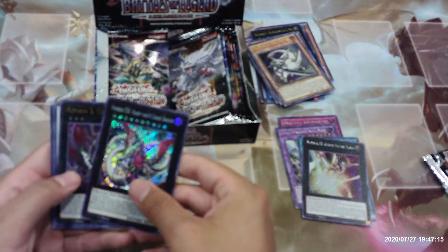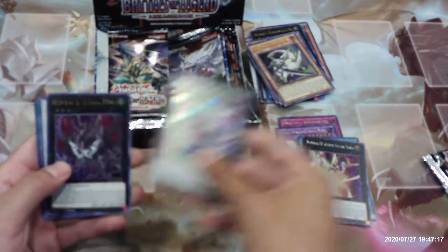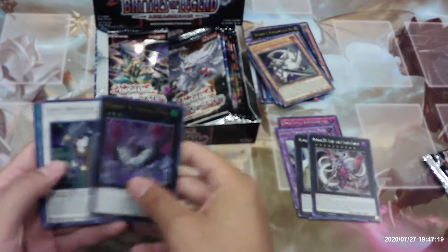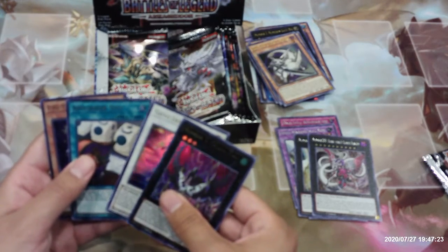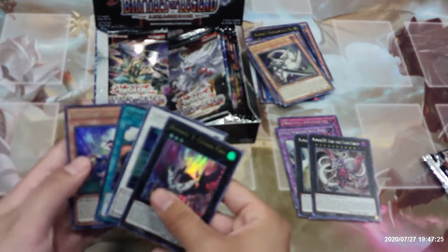C-92 Heart Earth Chaos Dragon, Number Three Cicada King, Goyo Defender, Appliancer Test, and Fire Flint Lady.